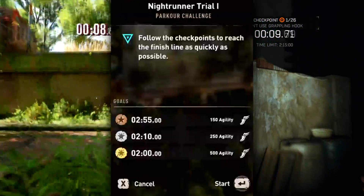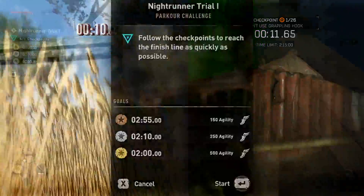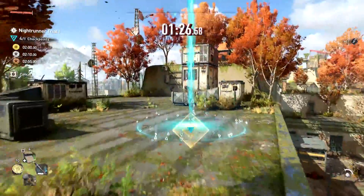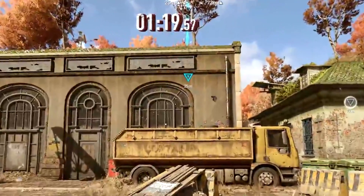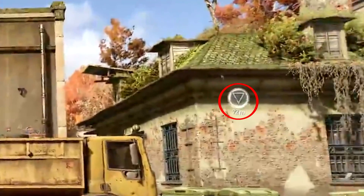Depending on what Nightrunner Trial you do, there may be a different amount of checkpoints, with this challenge specifically having eight. Another notable change from the past is the color of the checkpoint and the little icon that'll flash periodically on the map in front of you — this one for the checkpoint is blue, and there's a grey one that shows you where the finish line is.